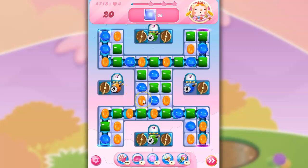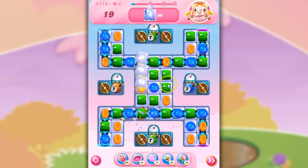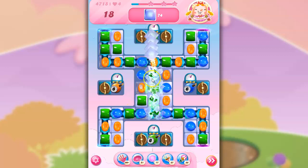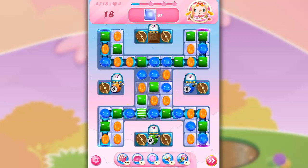So I think what I want to do is get rid of all orange from the board if I can. And that's going to help me concentrate things down. So look at that — I've got a beautiful opportunity there.